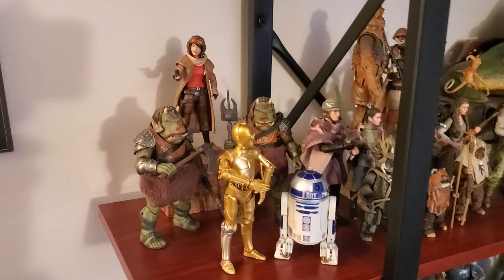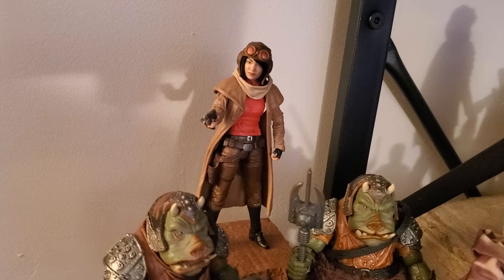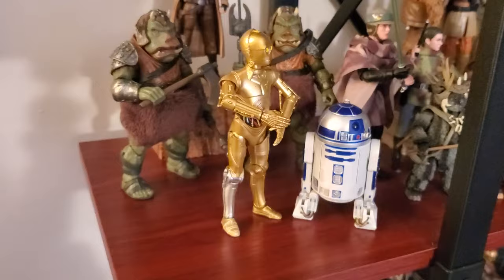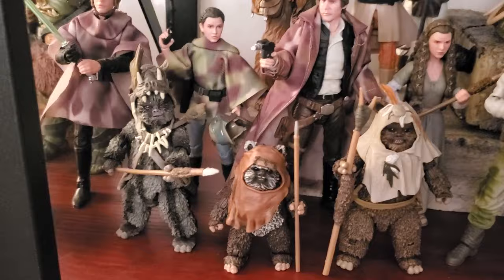And the next shelf down is the Jedi shelf. But I do have Dr. Aphra here because as far as timeline she kind of fits in between Empire and Jedi, so I have her there. I've got a couple of Gamorrean Guards, 3PO and another R2 — and I painted this 3PO's foot gold because he did have a gold foot in Jedi. Then got the Endor crew with Luke and Leia and Han. Another Leia — I got that for like 10 bucks, couldn't resist. And the Ewoks: Teebo, Wicket, and Paploo. Love those. There are a couple of Rebel Commandos.